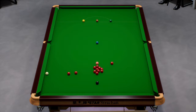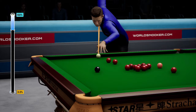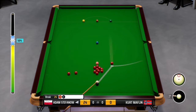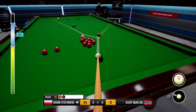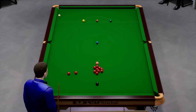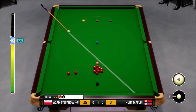Nicely done, we're still on the black. That was my only worry — he left that a little bit more tricky than he would have liked, not being able to play the black again. He'll play this with plenty of power. 24. I think we're still on this red. This is tricky. He's taking it on — down it goes. Let's see what kind of position. We're nicely on the blue and the pink, I think.